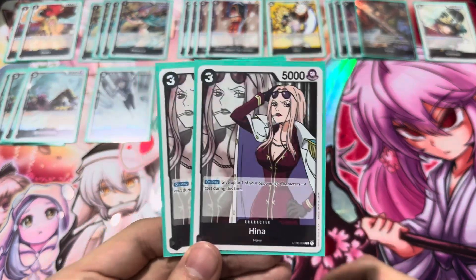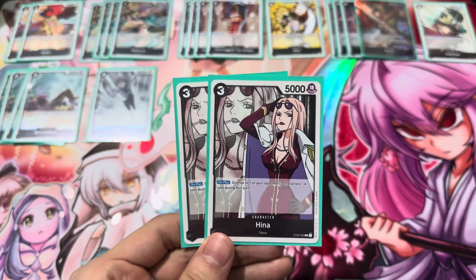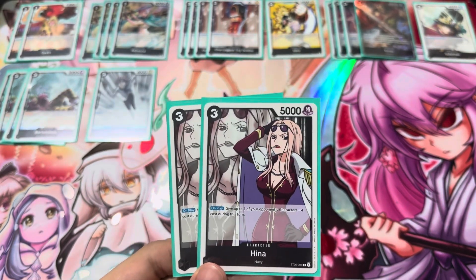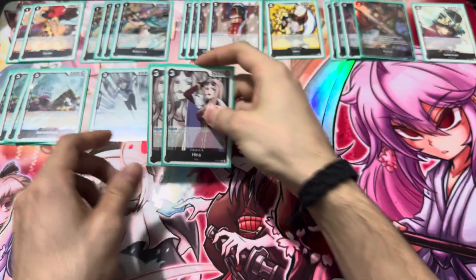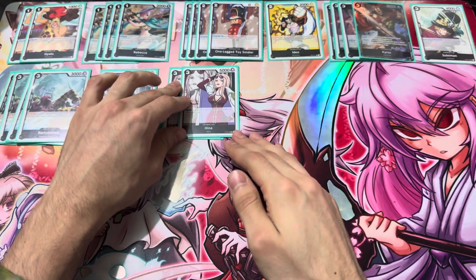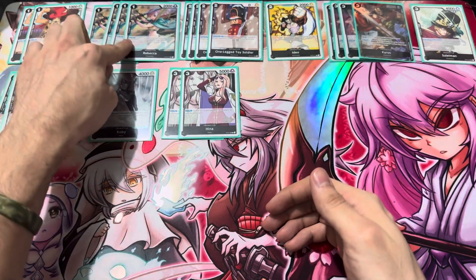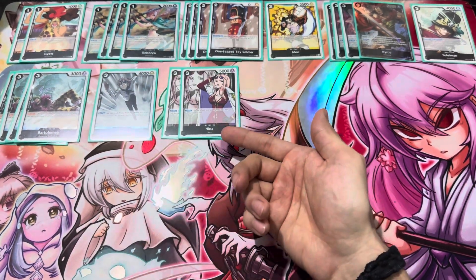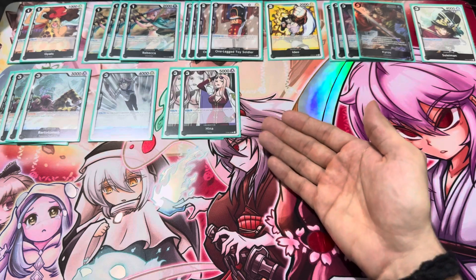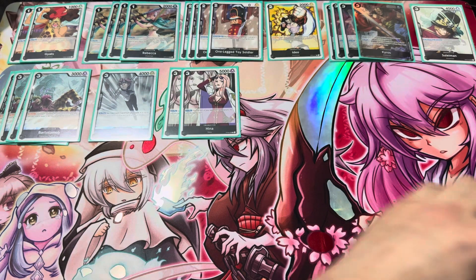Of course, we've got Hina — the one that does minus 4 cost. Only playing 2 of her because we can play her out with the Rebecca 4-drop character, so only 2 is okay. You can see her a lot since this deck mills a lot through Rebecca's effect, and through the Rebecca leader effect she'll also find her way into the trash. So you just want to pick her up later on with the Rebecca character card that's the 4-drop.